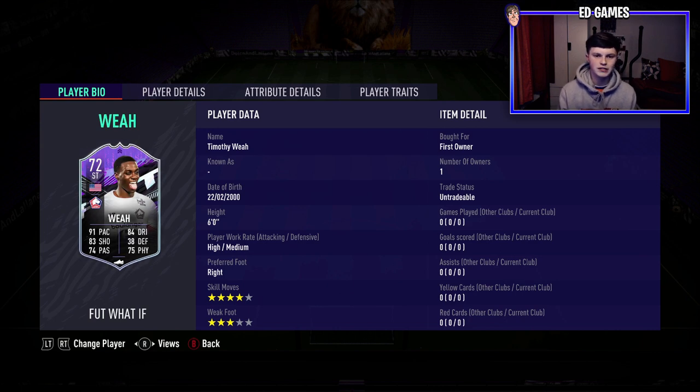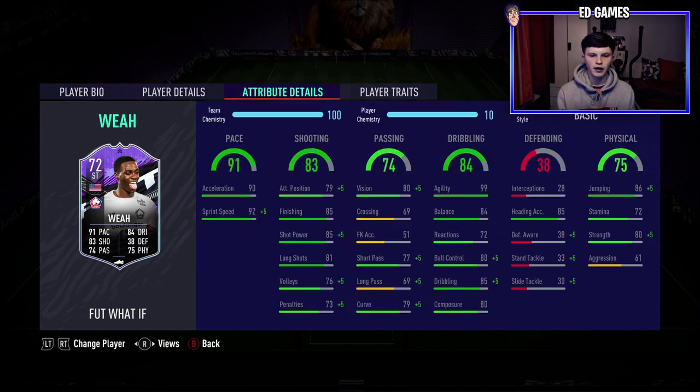He's six foot tall, so a pretty tall striker — I think much more than that is a bit overboard, but six foot is fine. He's going to be nice and tall to win a few headers. High-medium work rates, perfect for a striker. Right foot obviously doesn't really matter. Four-star skill moves is almost perfect, and three-star weak foot is a bit lacking — you'd want four preferably, but three you can work with this year. Skill moves are more important this year in my opinion.